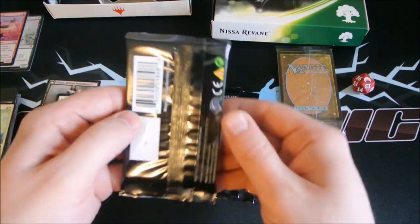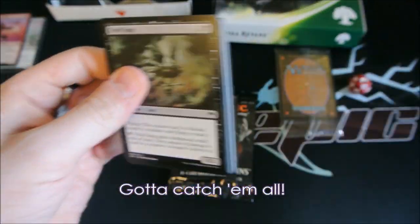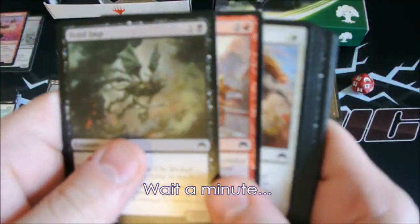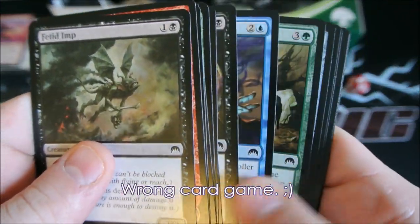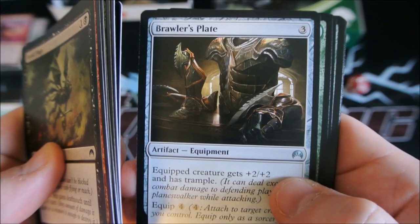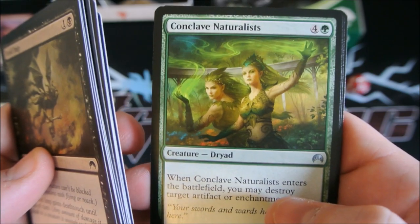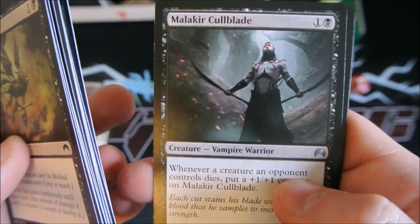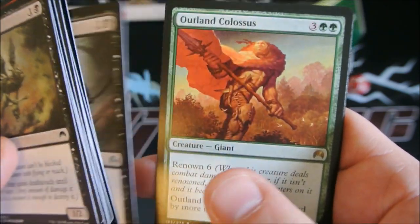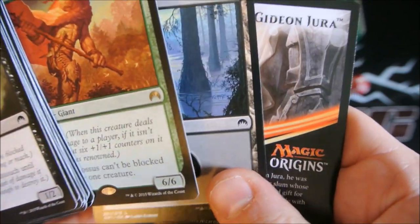We really want a Goblin Piledriver somewhere in here, because I want four of them for the deck I want to make. Let's see what else we can score in this great pre-release box. Brawler's Plate, Conclave Naturalists, Malacure Coalblade, an Outland Colossus, and a Forest.